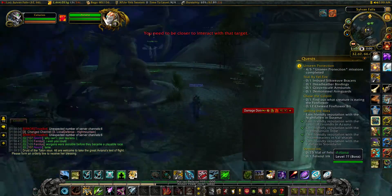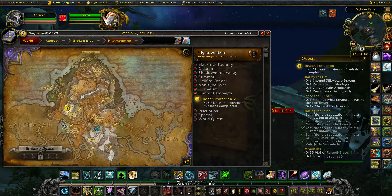The first thing you're going to do is fly to the Sylveon Falls, which is in High Mountain, and then get to the little island that's to the west of that.